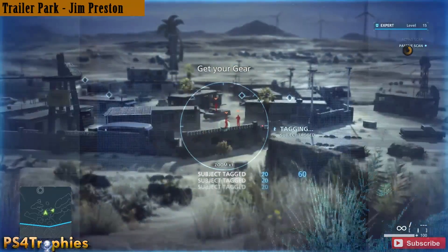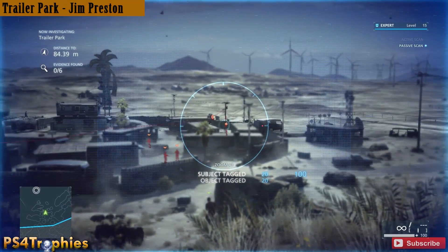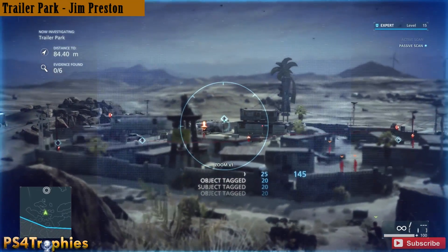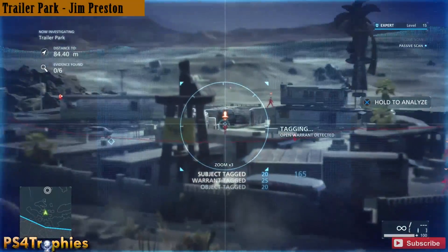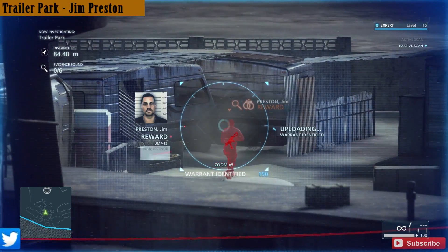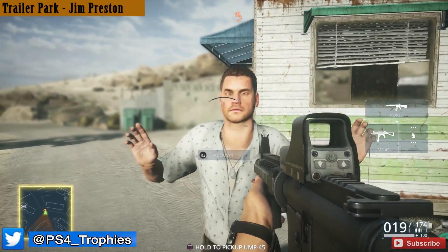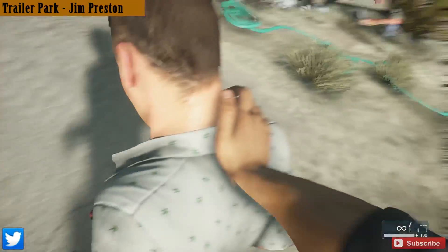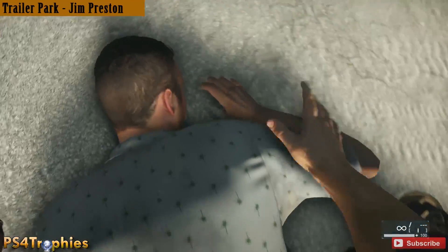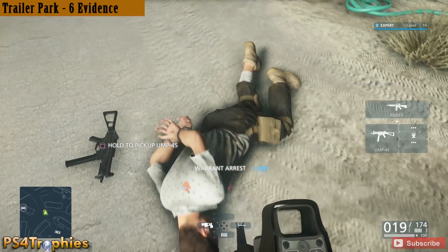If you use your scanner here you can locate Jim Preston. He's going to be pathing around so his location might be slightly different. It's going to be really tough to sneak in there and just arrest him without anyone else seeing it, so I'd recommend just killing everyone and then losing line of sight on him, and once you're able to arrest him go ahead and do that.